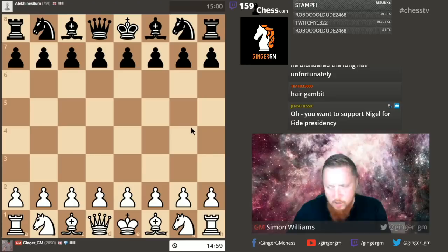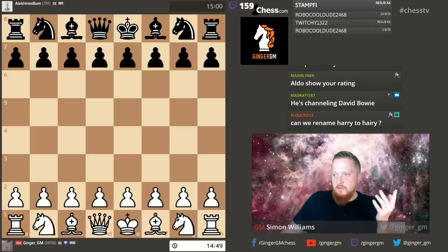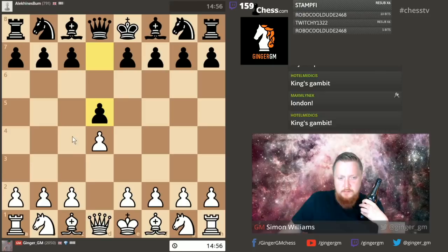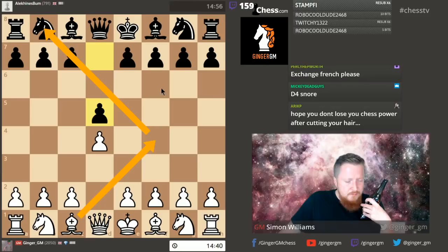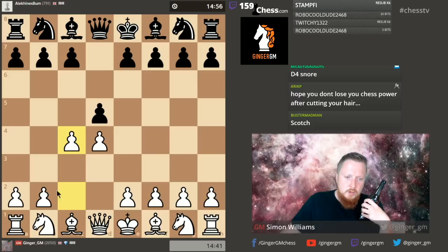I have the white pieces. What should we play opening-wise? I'm going to go for d4 — that's my main line. I normally play d4 and I play a couple of systems with this. I either play c4. These are lines I've played since I was about 16, so I've had lots of experience. I've also started to play the London system with bishop f4, but I don't think I'll play that today — I played it in a lot of long games already. So I'm going for the Queen's Gambit with c4.